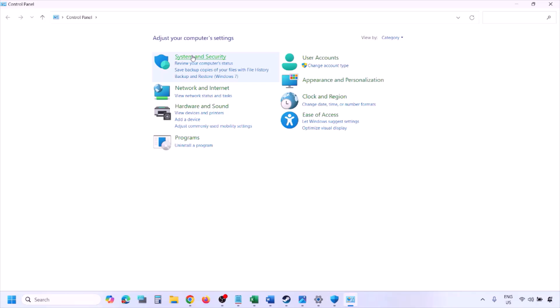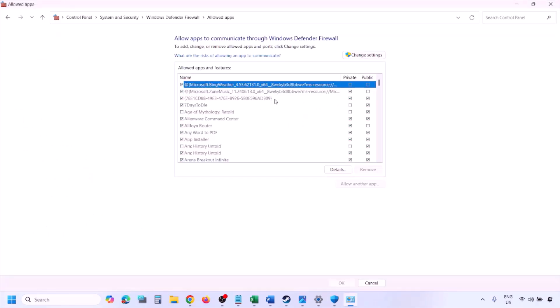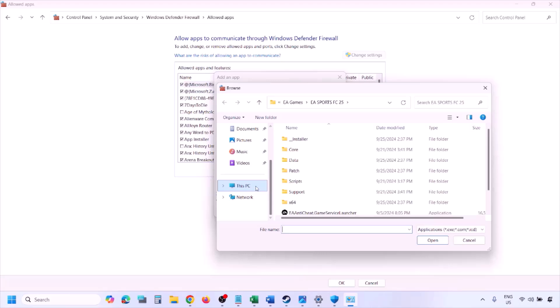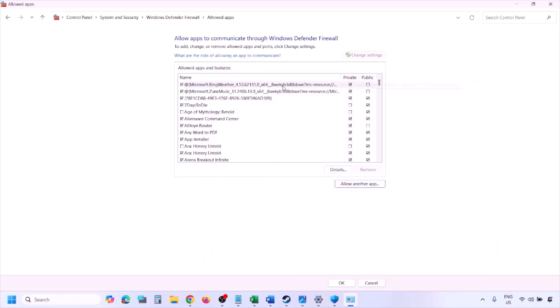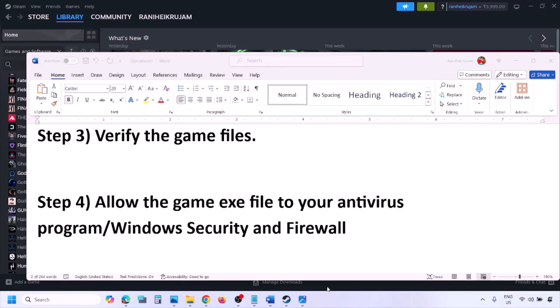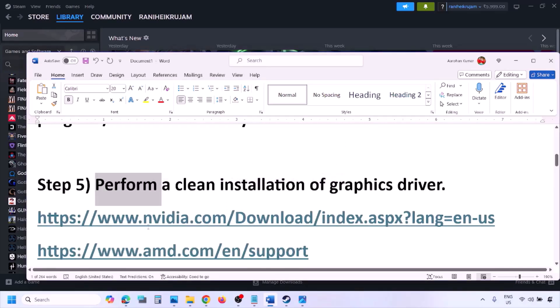You can do the same in Windows Firewall. Type 'Control Panel' in the Windows search box, go to System and Security, then Windows Defender Firewall, and click Allow an App or Feature Through Windows Defender Firewall. Click Change Settings, then Allow Another App, then Browse. Go to the game installation folder, select the game EXE, click Open, then Add. Once added, click OK and launch the game.